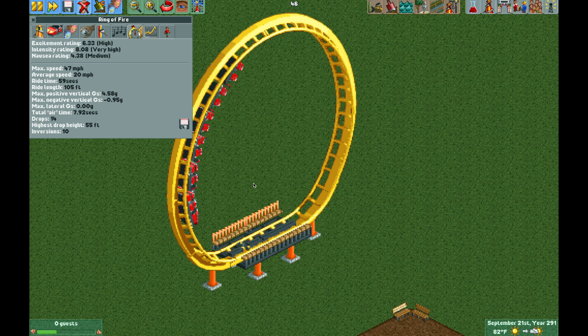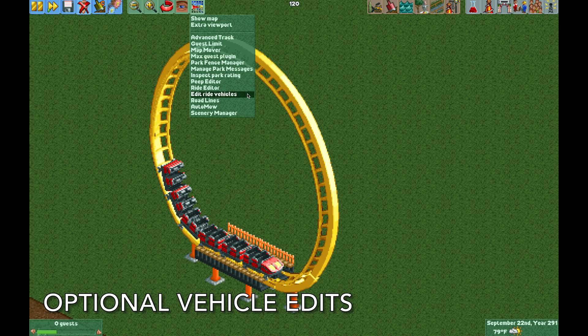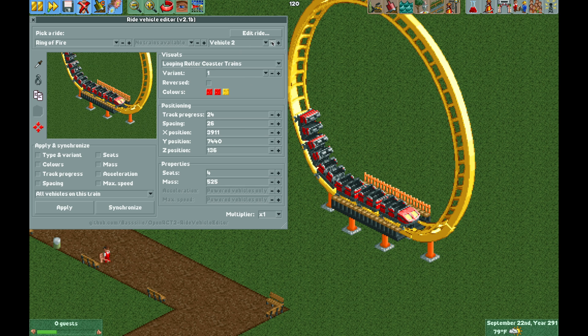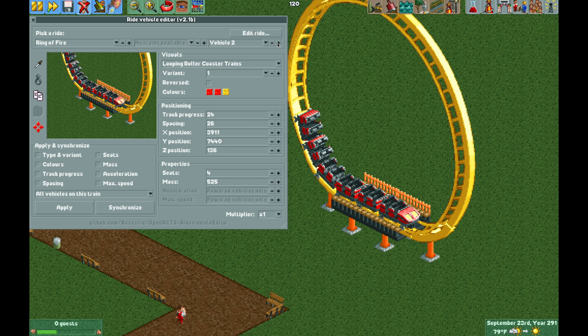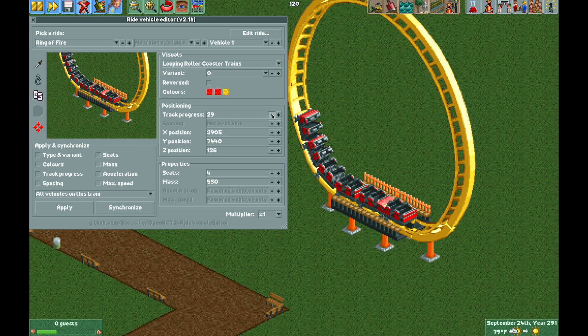Now I'm going to show you how to upgrade this ride using the Edit Ride Vehicles plugin. If you don't have this, the link is in the video description. We can use the picker and select the vehicle. Looking at vehicle one, the track progress is at 18 units. We want to move that back to where vehicle two is and vice versa. Vehicle two is at track progress 24, so vehicle one and two will switch places — moving vehicle two forward to the 18 unit position and vehicle one back to the 24 unit position.